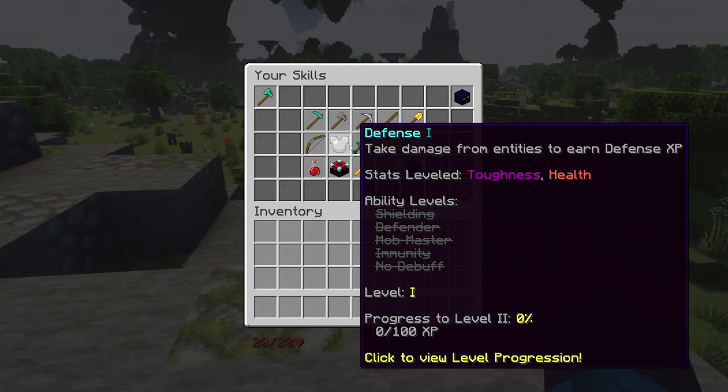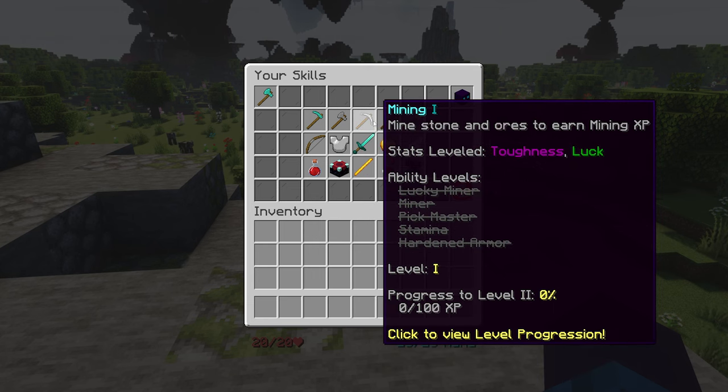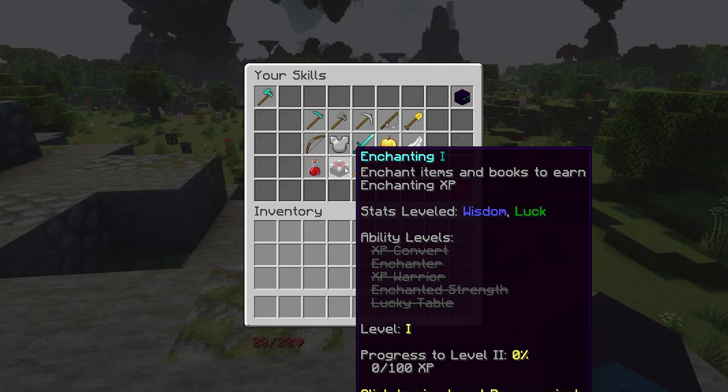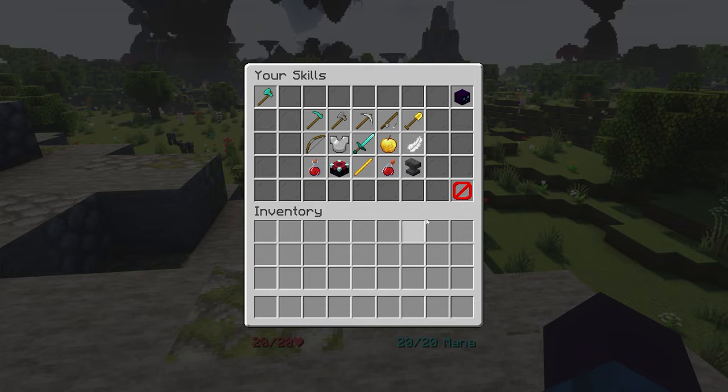The way you level up these abilities will be displayed on top. For Fighting: fight mobs with melee weapons to earn Fighting XP. For Mining: mine stone or ores to earn Mining XP. Cut trees to earn Foraging XP. Take damage from entities to earn Defense XP. Enchant items to earn Enchanting XP. Use Mana Abilities to earn Sorcery XP. And the list goes on.